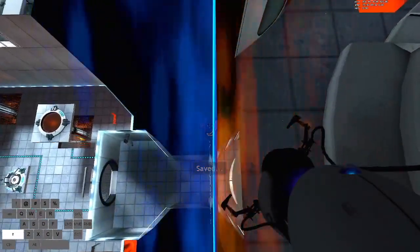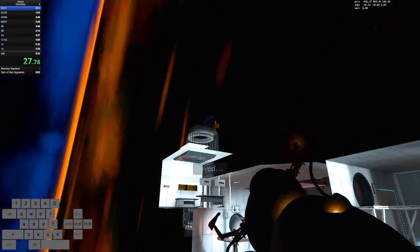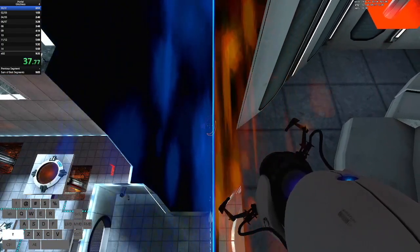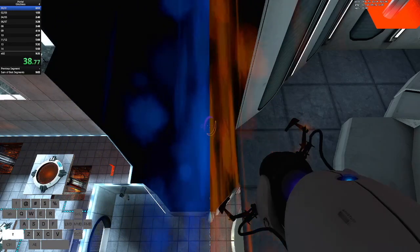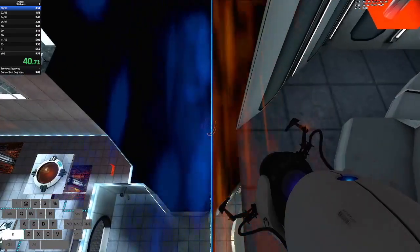For vertical wall warp save glitch, you should probably already know how to do this from other routes such as EO2 save glitch. In case you don't, you want to place a portal at the top of an out of bounds wall. Crouch and try to align yourself very close to the portal so that if you walk slightly more towards it, you'll pass through it. As you can see, you're barely able to see the outline of the portal you're trying to get save glitch on. While staying crouched, jump and immediately save load to do a vertical wall warp.